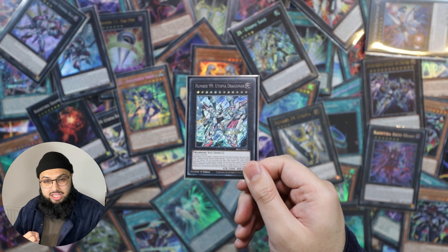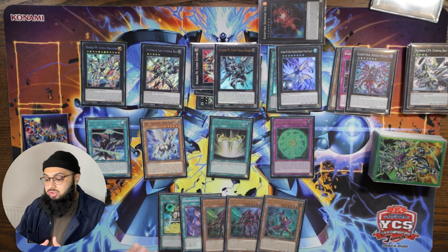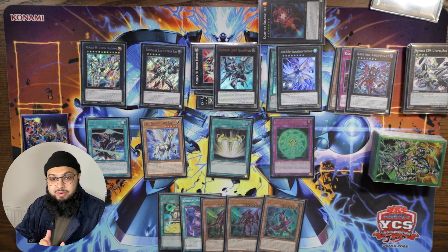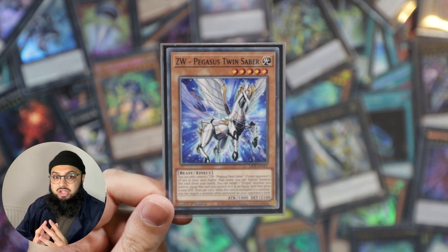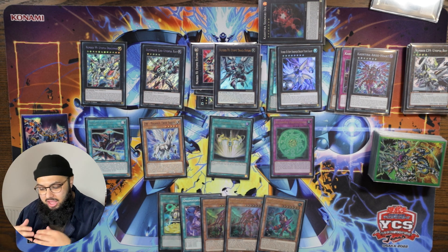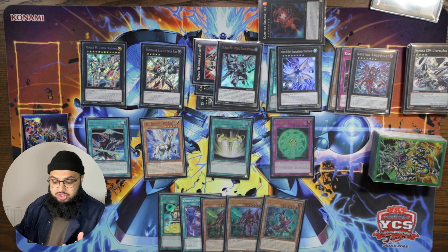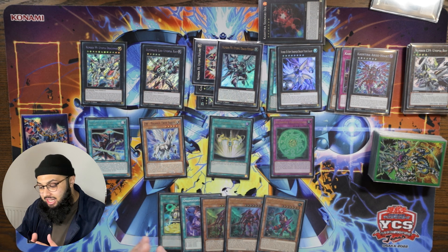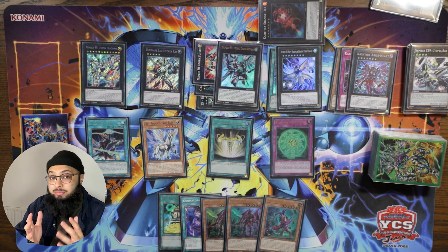Utopia Dragonar sits at 3000 attack — when a monster declares an attack on us we can change its attack to zero, protecting our whole board. Neo Utopia Ray is basically a Tornado-ish negation but permanent, and the attack reduction to zero is also permanent. Twin Saber equipped can negate an effect at resolution — it basically means you let an effect go through and then it gets negated at resolution, which is a pretty technical way of negating and makes the card very powerful. Utopia Draco Future has three materials so it's very hard to remove and can negate monster effects.